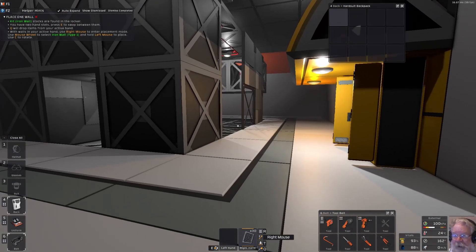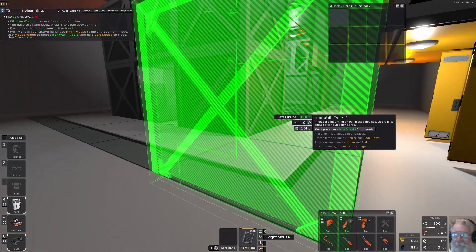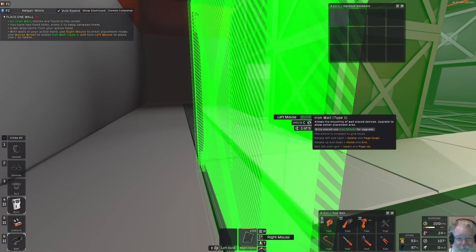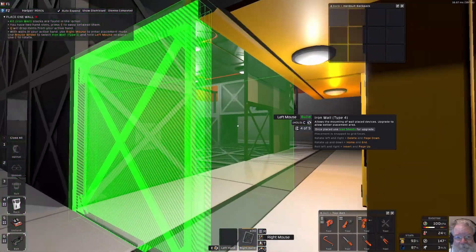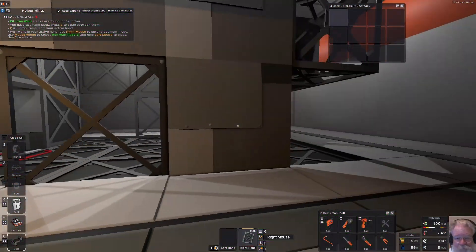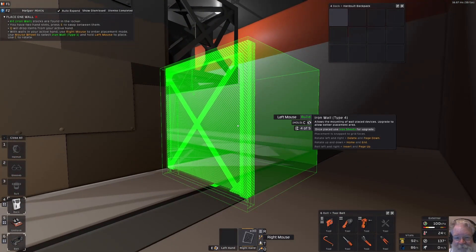With walls in your active hand, use right mouse to enter placement mode. Use the mouse wheel to select iron wall type — we have types one through four. There are some lines in there and some finished walls up here. You can control what pattern is used and have all your walls the same or varied between different looks.